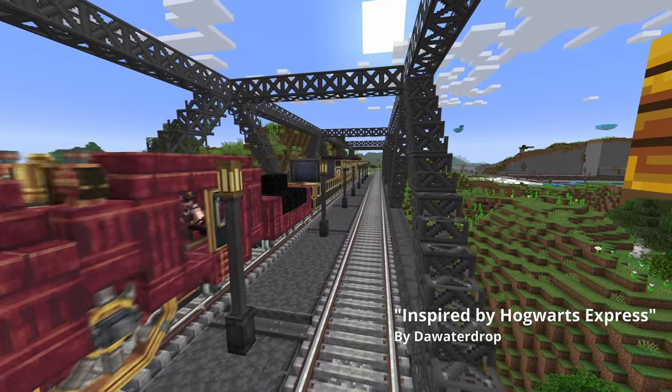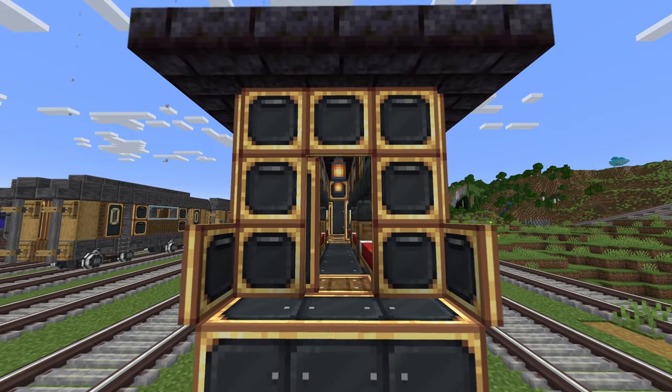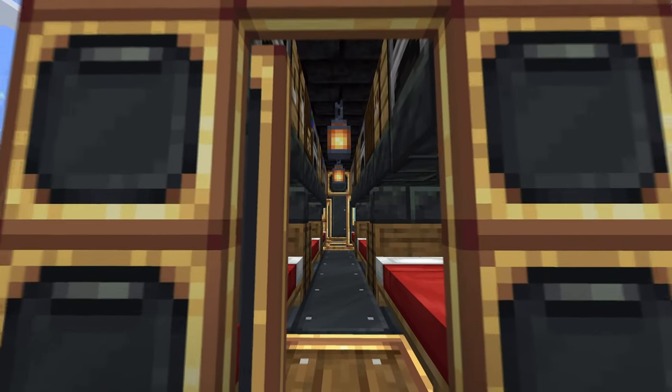Next we have a train created by The Water Drop. This is a Hogwarts-inspired train that also features a sleeping carriage.